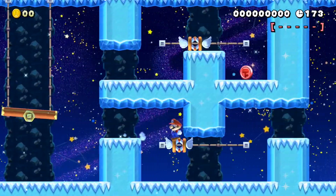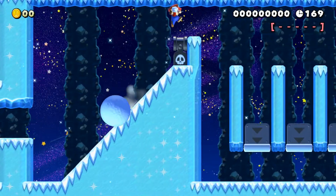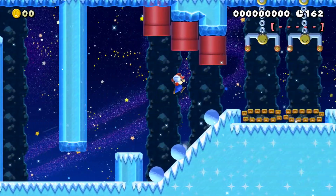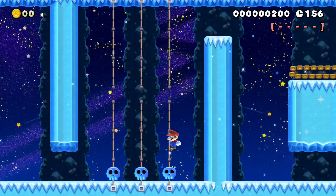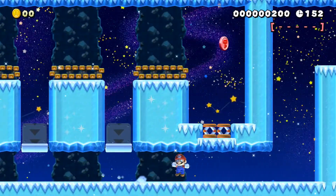Now if you do that, it opens up another door near the end, and you don't need to get the pink coins. So yes, it's basically a cheese method for beating the stage, so to speak. However you have to get through that room, and that's going to slow you down. So is that faster than getting the pink coins? Well you can decide that for yourself.